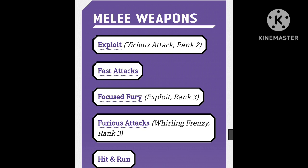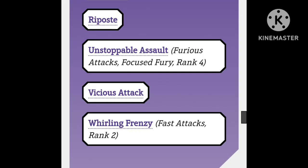The powers for melee weapons are: Exploit, Fast Attacks, Focus Fury, Furious Attacks, Hit and Run, Riposte, Unstoppable Assault, Vicious Attack, and Whirling Frenzy. There are nine powers in total, so let's get to it.